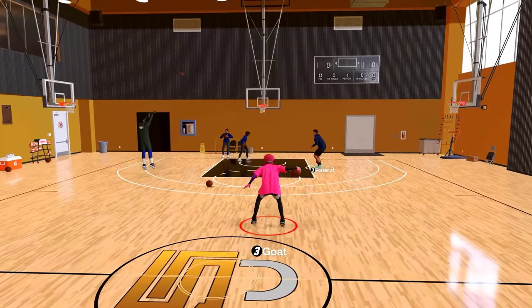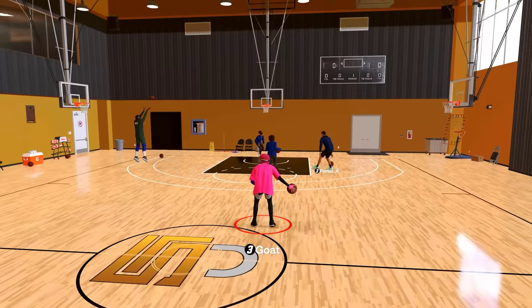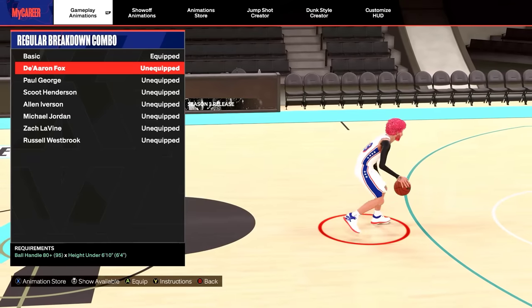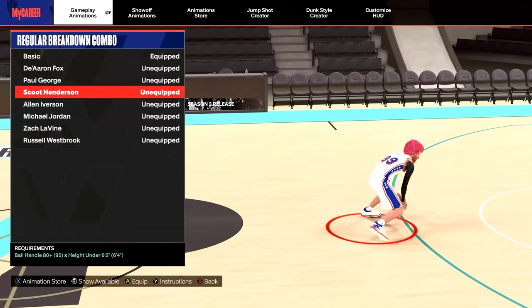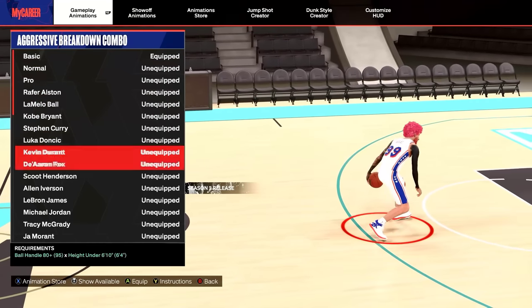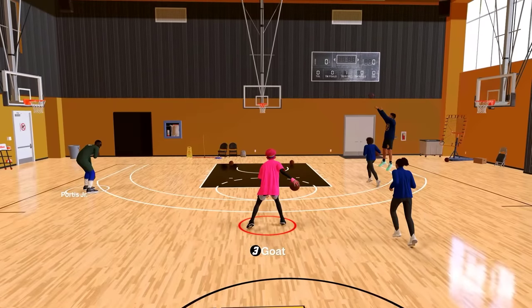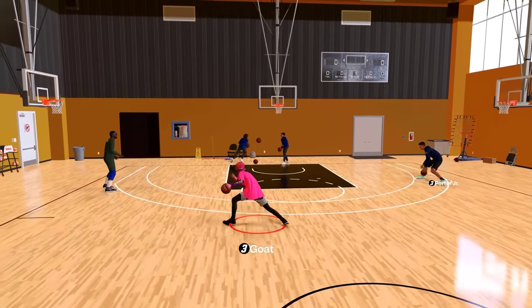Regular breakdown combo — they added Alan Iverson, have to be under 6'5. The full animation is too slow for me. You could do some okay combos out of it but it's not my cup of tea. I rarely use this move — I just have De'Aaron Fox on. For aggressive breakdown combo, they added Alan Iverson again, under 6'5. This one actually isn't that bad and if you got creative enough you could do some decent speed boosts out of it — I'll give this a 6.5 to 7 out of 10.